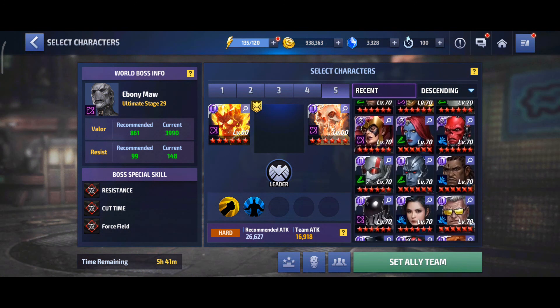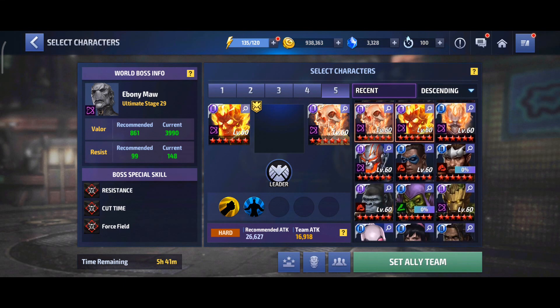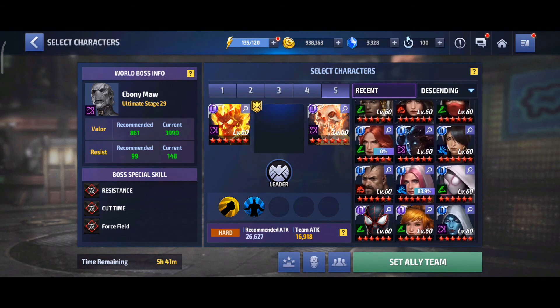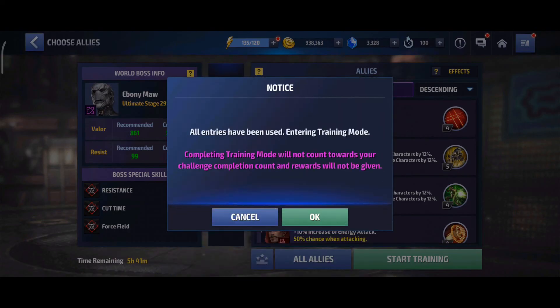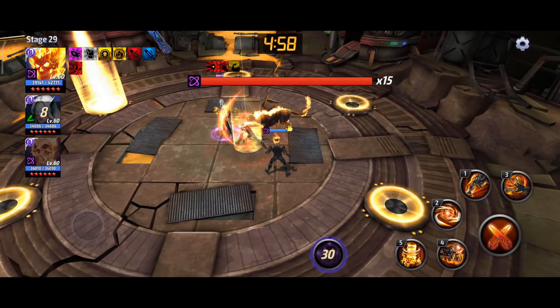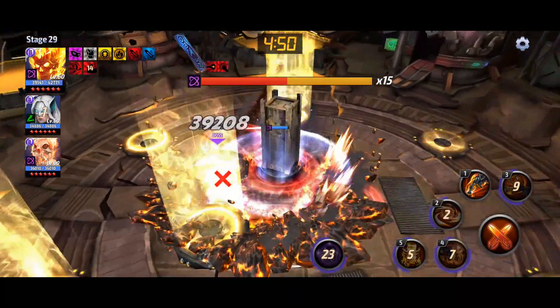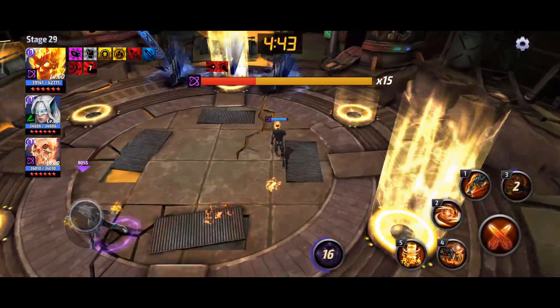We're going to change the team and play the Ebony Maw stage with the previous team — White Fox leader, Ghost Rider new uniform, and Ghost Panther. We're not going to use any strikers here. He gives good damage to Ebony Maw because of his third skill — up to 50% increased attack, which is very good. But on the other hand he has no survivability, and the third skill has a 15-second cooldown — that's the biggest problem in this uniform.